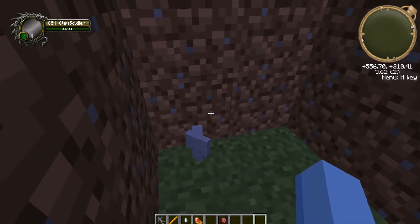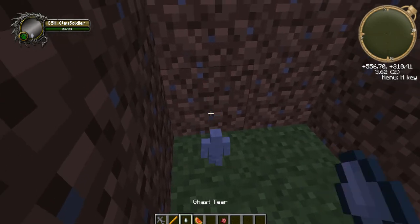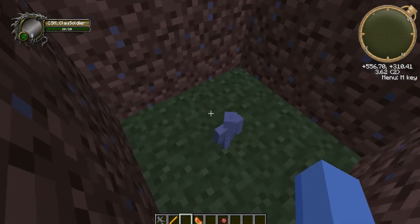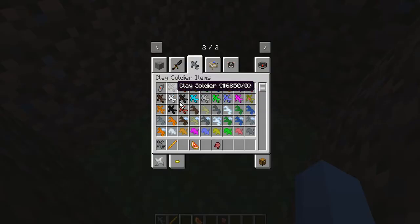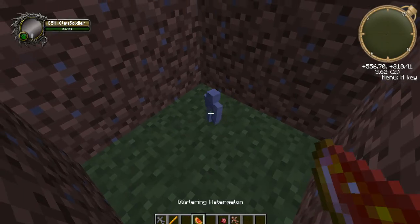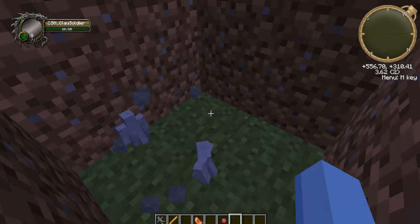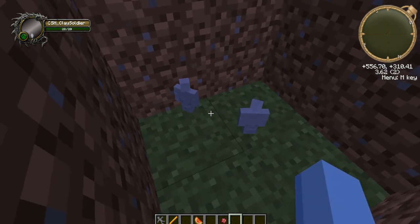Glistering watermelon lets them act as medics. Sugar cane will make them more accurate when they throw things. Ghast tears let them revive burnt enemies — if a soldier dies while on fire, they become a lifeless brick doll. There are also mushrooms for healing and killing.